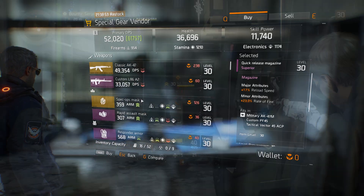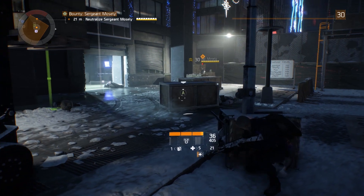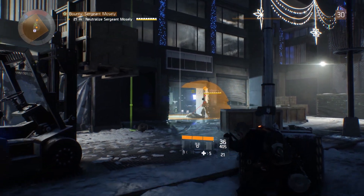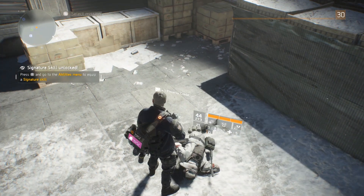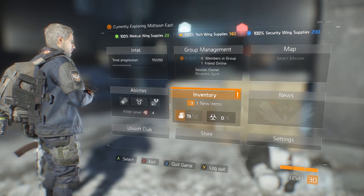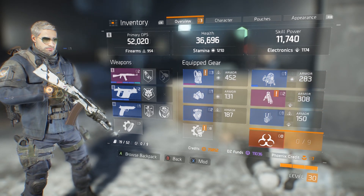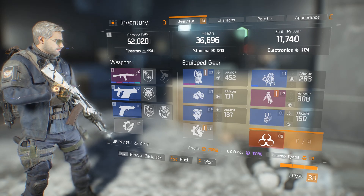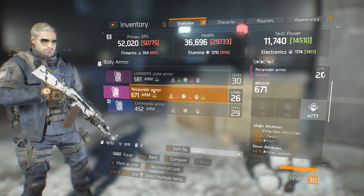To get Phoenix Coins, you find level 30 named enemies — the yellow guys walking around the streets or in missions — and they will drop Phoenix Coins. Once you have enough, you can buy from the vendor. His stock does refresh; I'm not sure exactly how often, but I think it's weekly, kind of like Xur in Destiny.